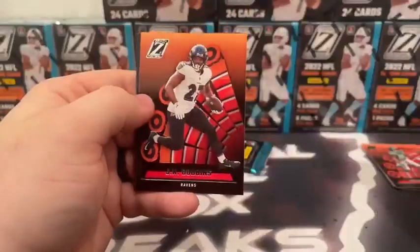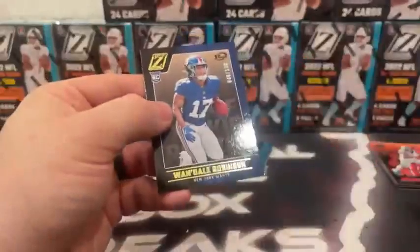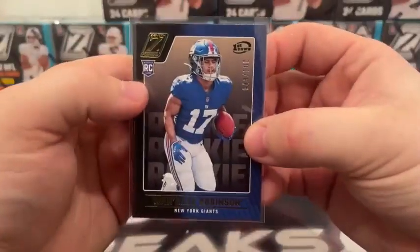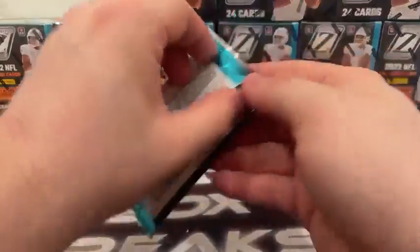Next pack: D.J. Moore, J.K. Dobbins, rookie of Trent McDuffie. And he covers up our first numbered card — that is out of 100, Wando Robinson, on the First Down parallel. 48 out of 100 for the Giants.